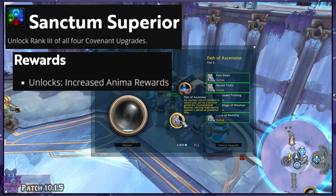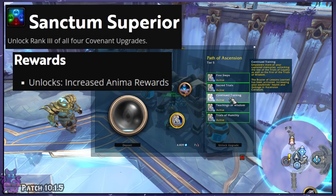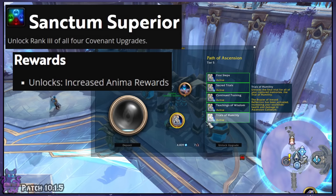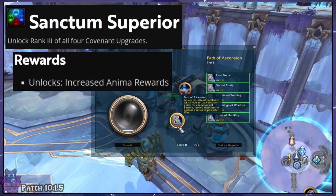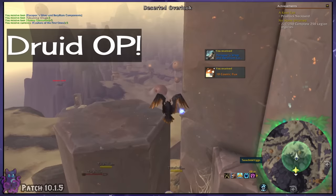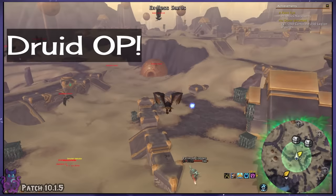As a side note, there is an anima buff in the form of an achievement for fully upgrading your covenant sanctum, which means you get more anima. However, I cannot tell if it officially affects Zereth Mortis or not, since there is a bit of RNG with each rare and treasure. And while my main did always get more than my alts that I tested it on, it wasn't by much, and so it's highly possible that my main was just lucky on each run. So under the assumption that the anima buff does not affect Zereth Mortis, I'd say the best class to farm these on is a druid. There are no stirrups or any item that I'm aware of for Shadowlands that will let you interact with treasures while flying, so druids will speed up gathering all the treasures greatly.